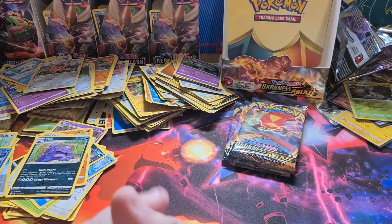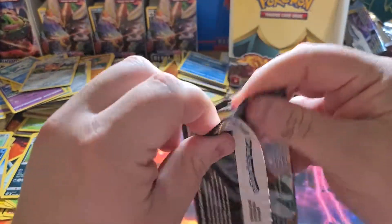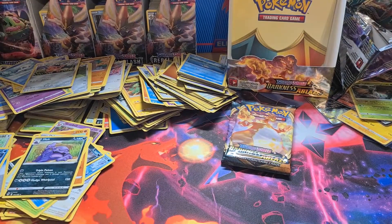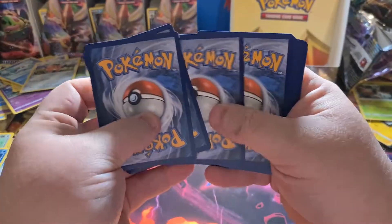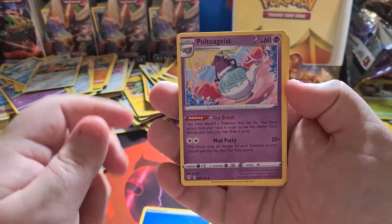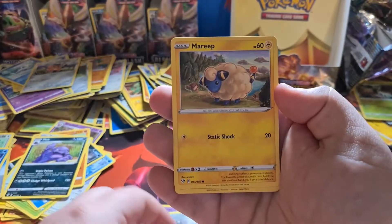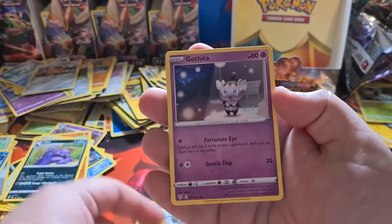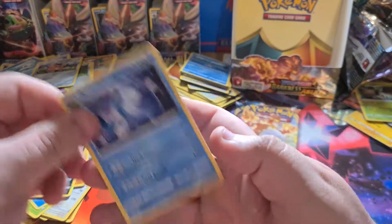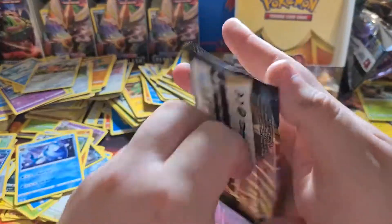Three packs left — I'll have to open up another box I guess. I have not pulled a secret rare yet, this is ridiculous. One, two, three, four. Fire, water, Ursaring, Polteageist, Combusken, Klinklang, Ducklett, Mareep, Paras, Gothita, Solrock, and an Arctovish. Arctovish — nothing. Two packs left.